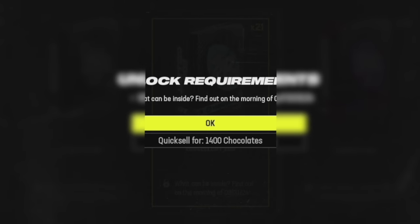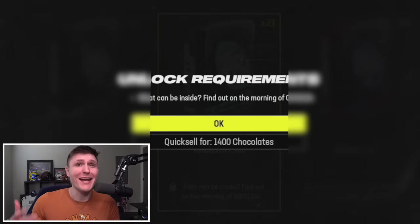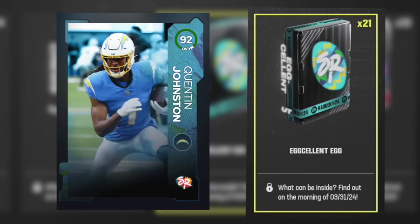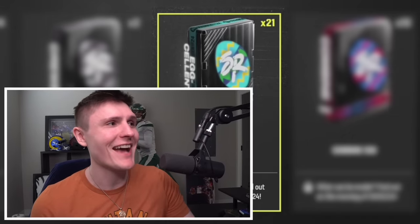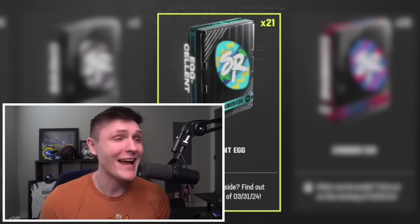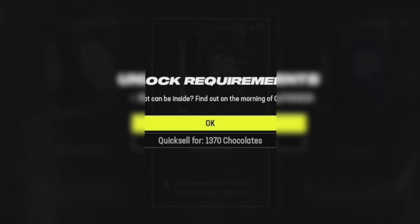The excellent eggs quick sell for 1400 chocolate. When we look at the sugar rush players, the 95 overalls actually quick sell for around 2400 chocolates, so I don't think it's going to be 95 plus players. I think it's fair to assume these are going to be the sugar rush players but at like 92 plus or 93 plus — it has the exact same logo and coloring as the sugar rush players. The only question is whether it'll be 92 or 95 plus.